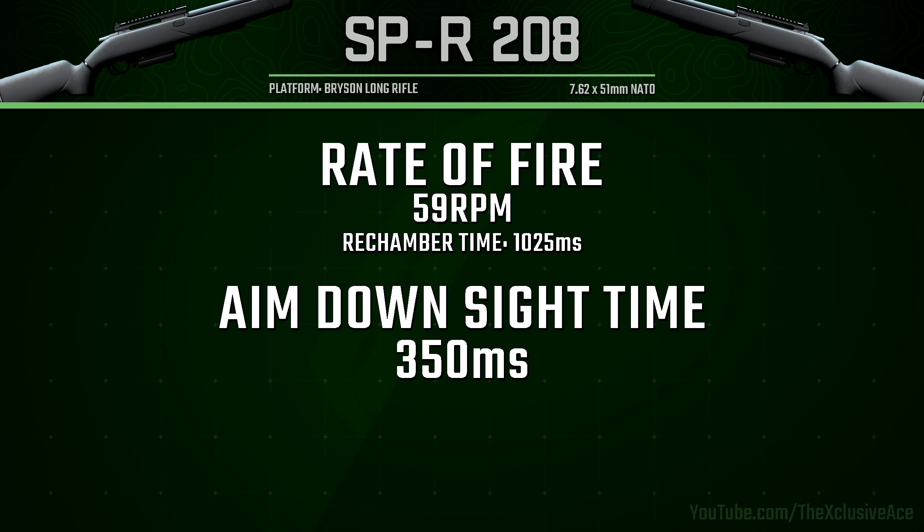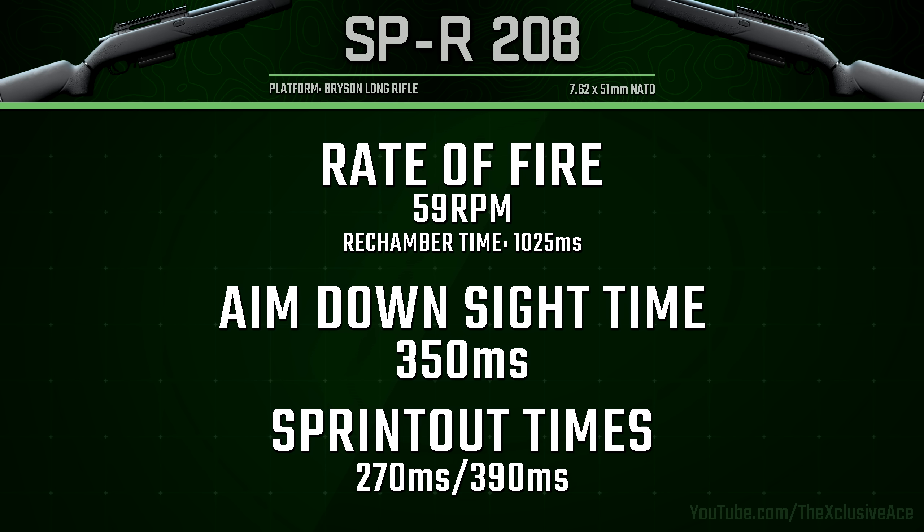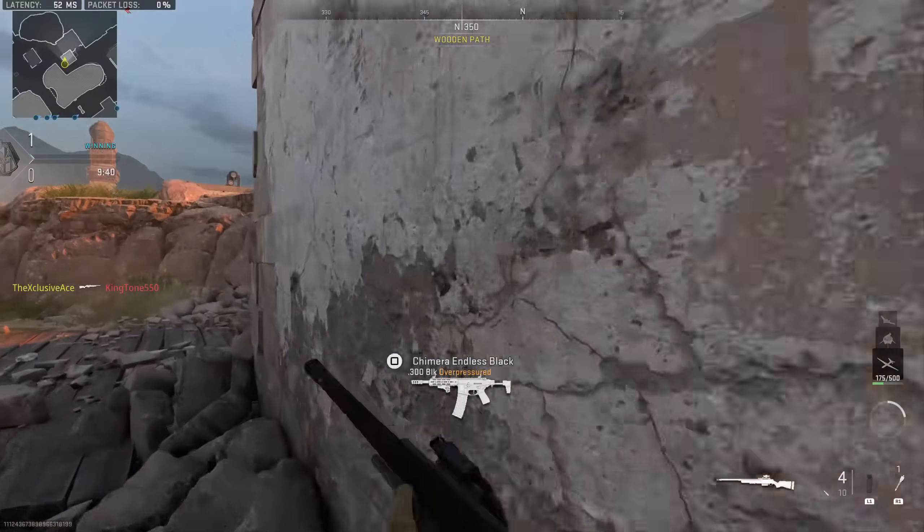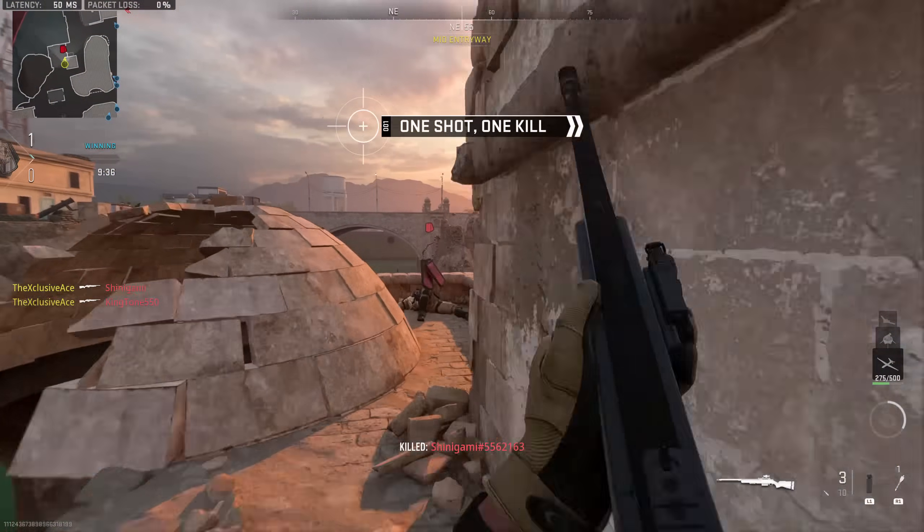Our standard sprint out time is 270 milliseconds, which is great and mainly comes into play if you're hip firing out of sprint. Our tactical sprint out time is 390 milliseconds. If your sprint out time is slower than your aim down sight time and you break sprint by aiming down sight, your ADS speed will be slowed to match the sprint out time. So with the SPR in a tactical sprint, instead of 350ms ADS you'll be slowed to 390ms. In a standard sprint, since 270ms is faster than 350ms, it won't slow you down at all.